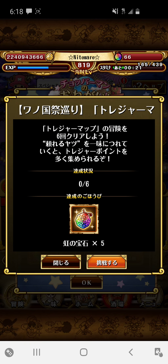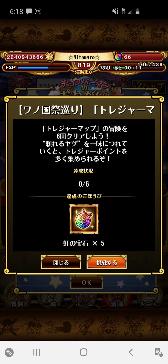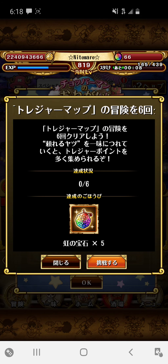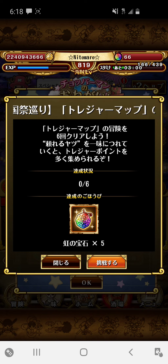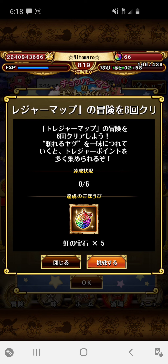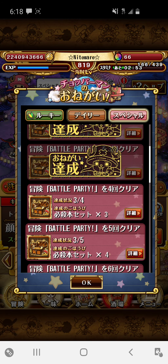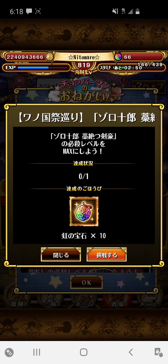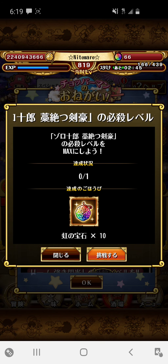The next task is to play 6 times on the Treasure Map that will be coming up on June 10th. We're going to be getting the Zoro Treasure Map, and I assume it will be a really great character. If you play 6 runs you'll receive 5 gems, which is really nice. And if you max Zoro's special you'll receive an additional 10 gems — easy gems just for playing Treasure Map and completing these free-to-play characters.